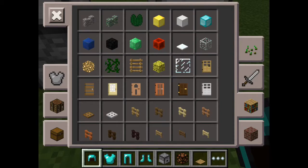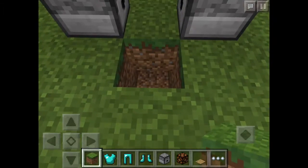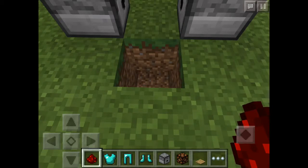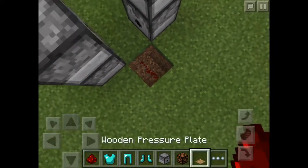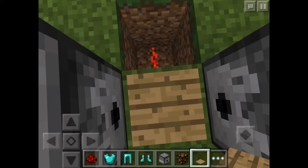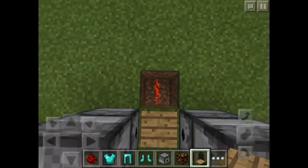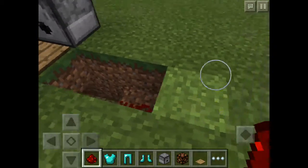Then I'll quickly swap this block out for a dirt block, for example. Then use the redstone. So basically you can see the redstone is placed over here, and over here is the pressure plate. I'll step on it — it works completely. Then what you have to do is make them go one up and make them both go out to the sides.